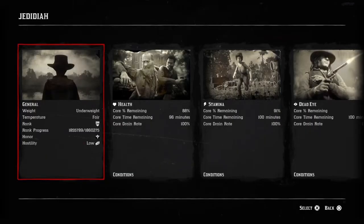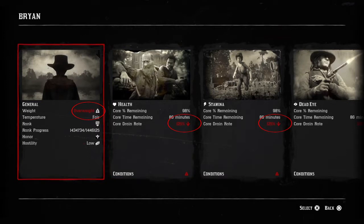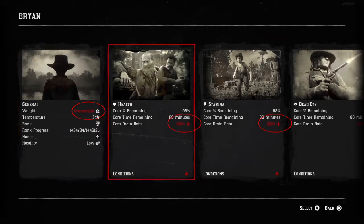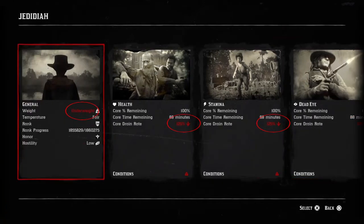First let's take a look at the stats. If you're underweight then your health, stamina, and deadeye cores all drain at your normal 100%. If you're overweight then all your cores will drain at 125%. So already you can see that if you're really overweight your core drain rate is higher. It's worth noting that if you're severely underweight where it's turned red, you'll also drain at the same 125%. But typically if you're just eating a little bit you'll be regular underweight.